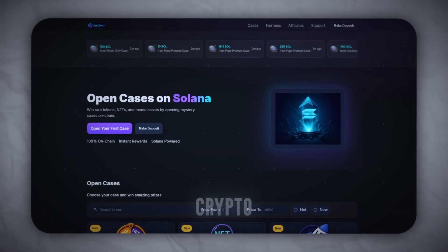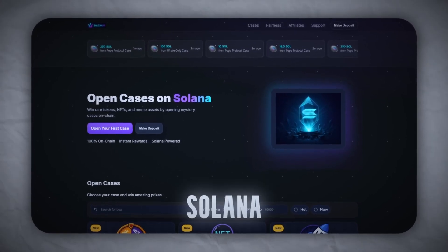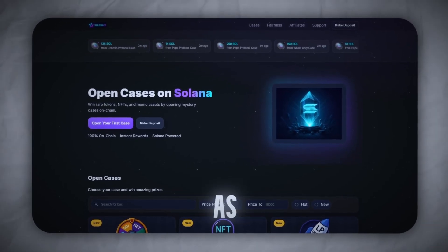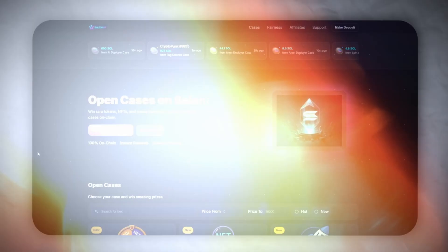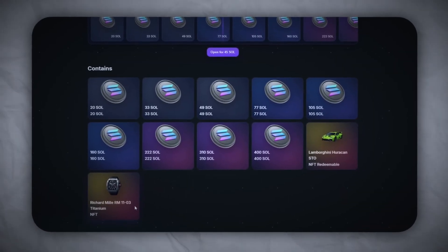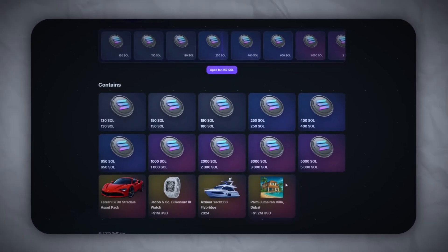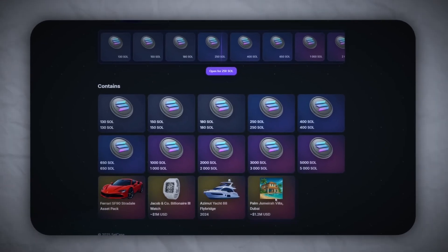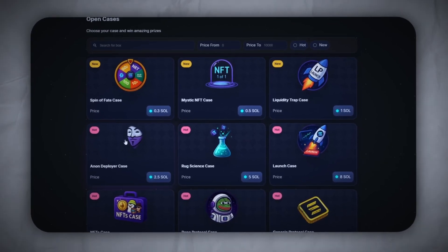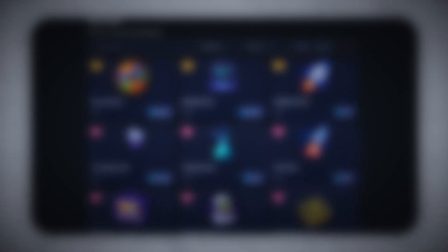Today we're diving into one of the craziest crypto platforms I've seen lately. Whole vibe is cyberpunk ex-Solana. UI is clean, cases look juicy, everything's smooth as hell. What's wild? Some of the drops here aren't just coins or NFTs — I'm seeing Lambos, watches from Richard Mille, even fucking yachts and Dubai villas listed. Is it cap? We'll find out. But today we keep it simple. I'm testing three drops: low entry, mid-tier, high voltage. Let's see if they're smoke and mirrors or real fire. Let's fucking go.